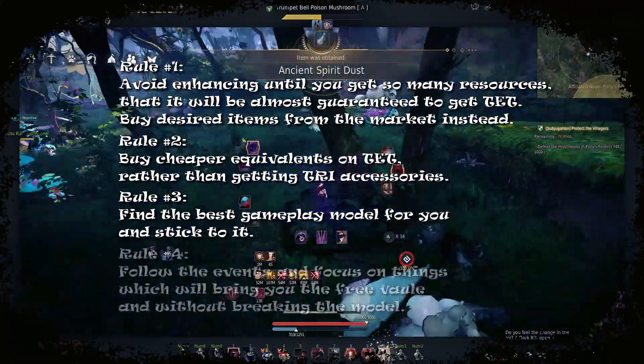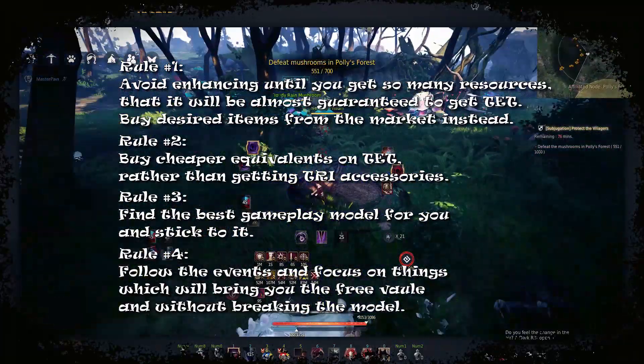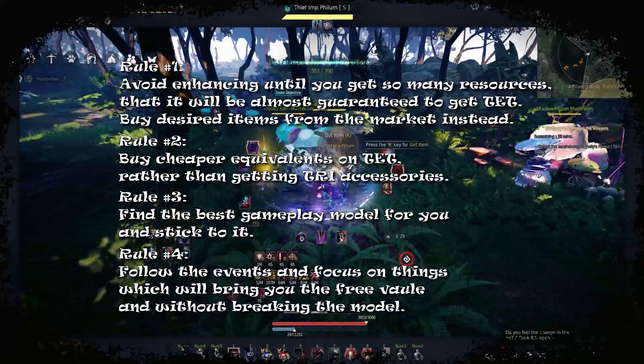Rule four: just follow the events to get the most of them — the rift bosses, Bartalius quest and stuff. It's basically free value.